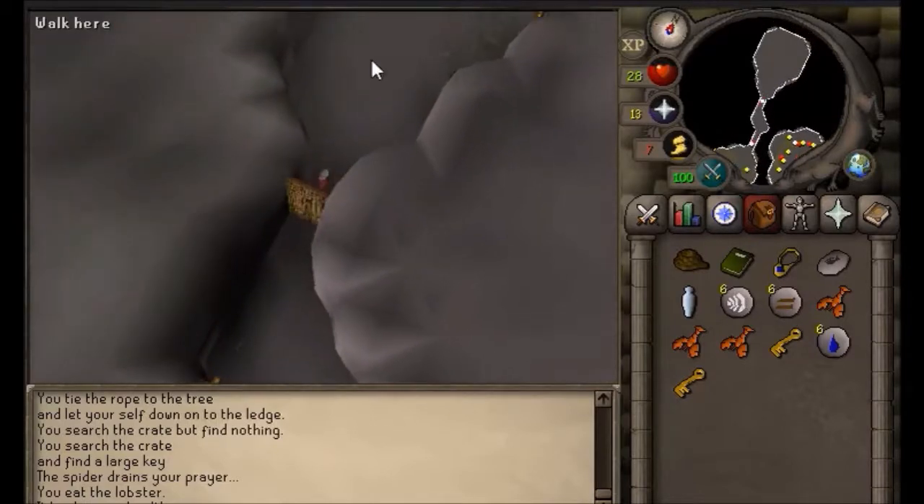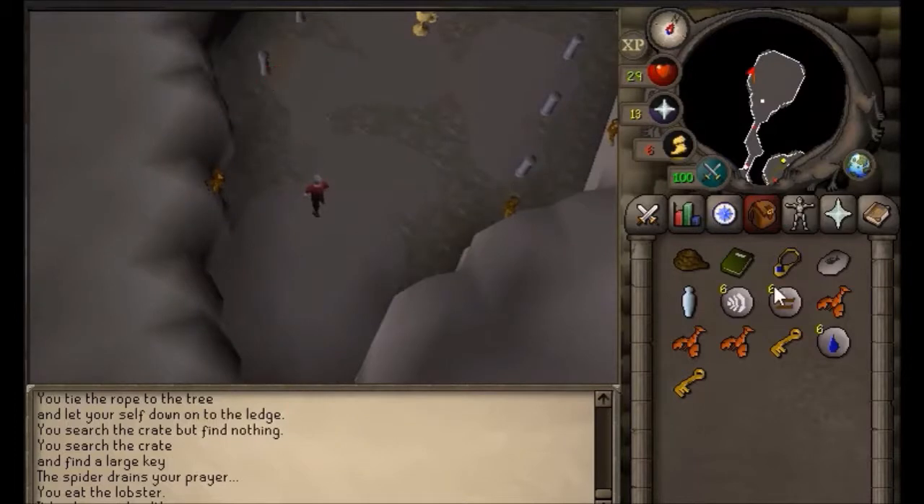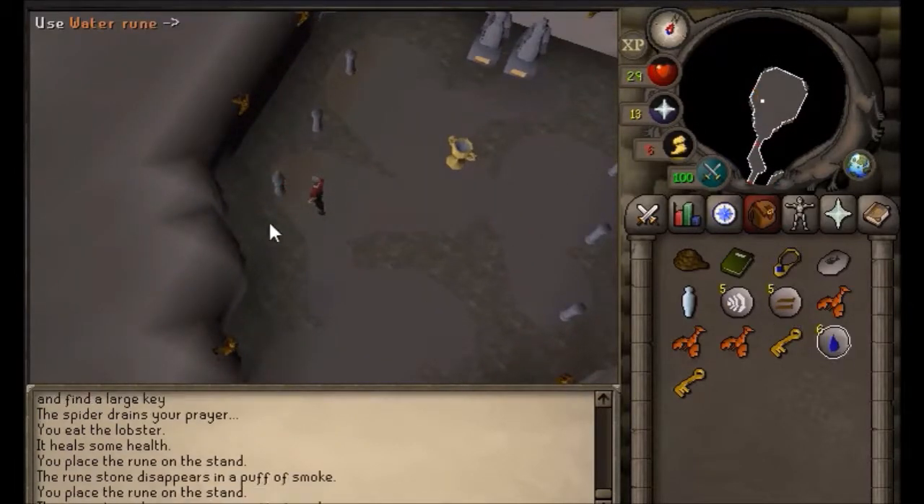Once you're in here, use one of each rune on the pillars — air, earth, water. I don't think it matters which order, but use one on each pillar.